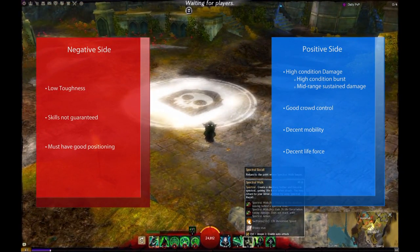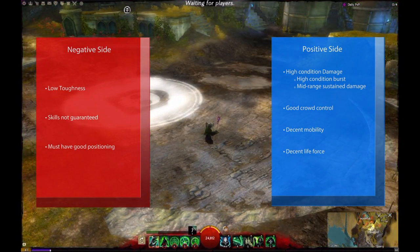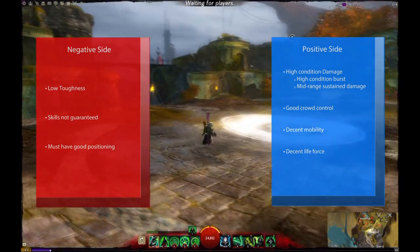It's got decent life force — not the best because you're not running soul marks, but if you use your Spectral Walk intelligently you'll definitely get some good life force and be able to stay alive a lot longer. It does remove Spectral Armor if you go into Death Shroud, so be a little wary about that. If you're getting trained really hard, take the extra damage and go Death Shroud until your team can get there. Also Plague removes it, so just wait a couple extra seconds.